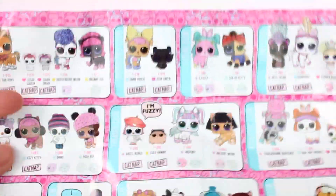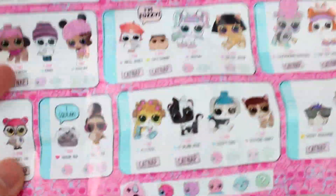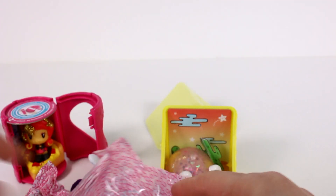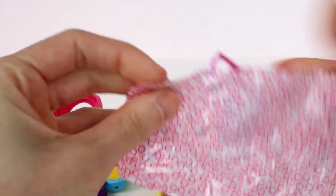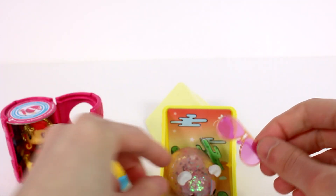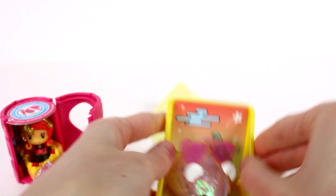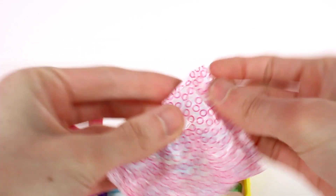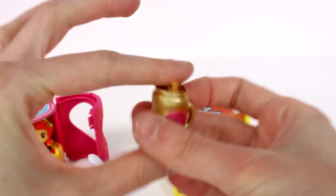Let's look at the checklist first so you guys can guess who we have in here — if you know who's inside, put a comment down below! We got some glasses — these would look really good on the pet, let's put them on her head. Let's open up the next one. There's an all-gold accessory and a little pink bottle.